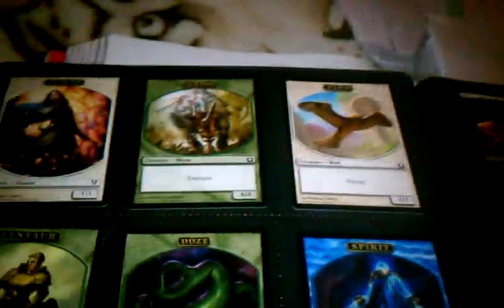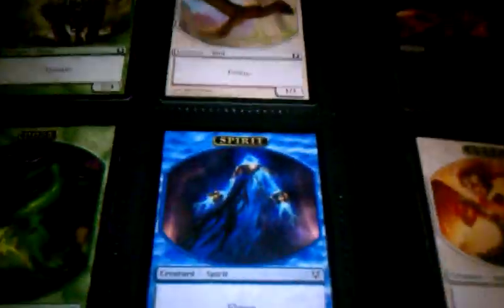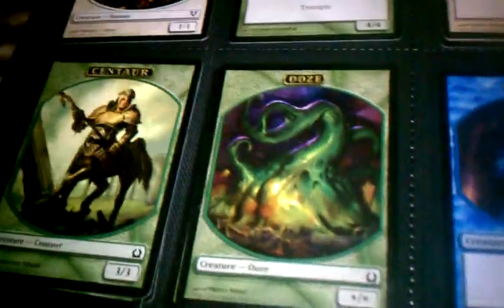I also have some Tokens — if you guys need any Tokens let me know because I will put those in as extras. Here's some of the Tokens I have: Spirits, Rhinos, Birds, Birds, Spirits, Ooze, Centaur, Night, Goblins.